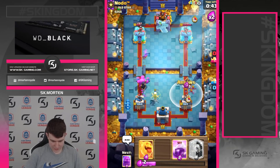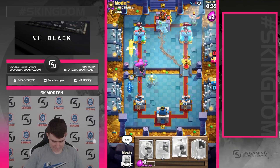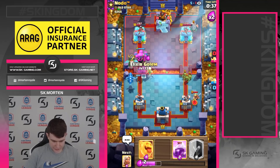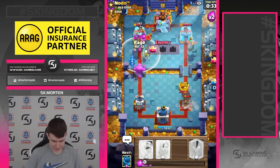I think we're going to arrow that so he can't get our tower. Going in with the inferno dragon. Going in with another elixir golem — he doesn't have a big spell so we can just break this up.